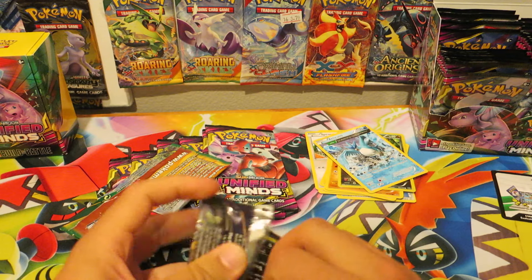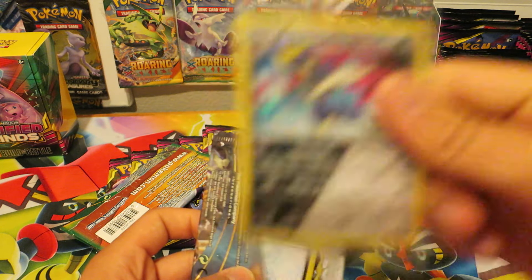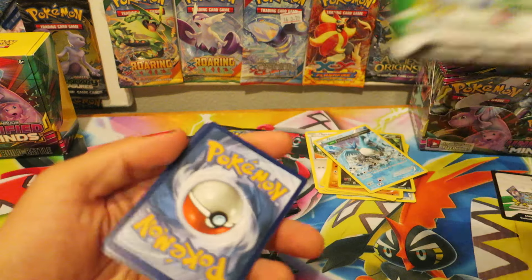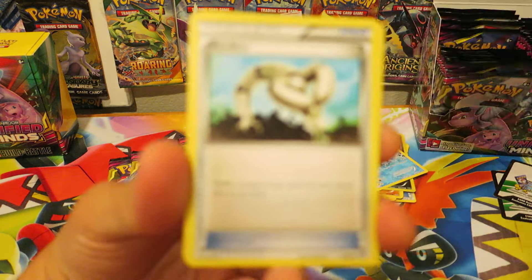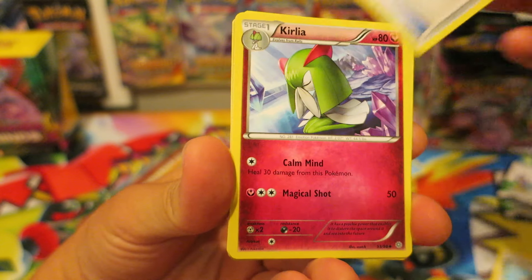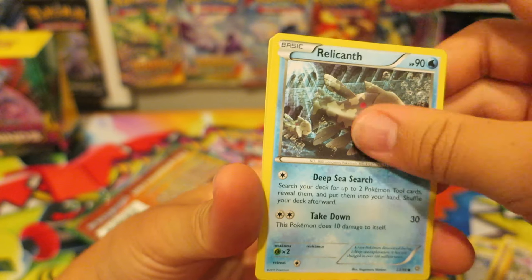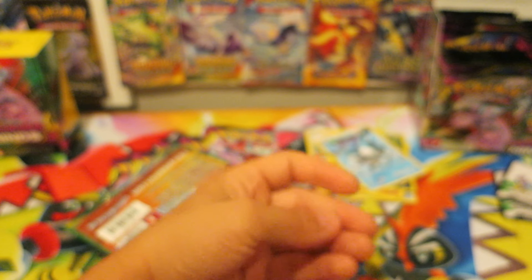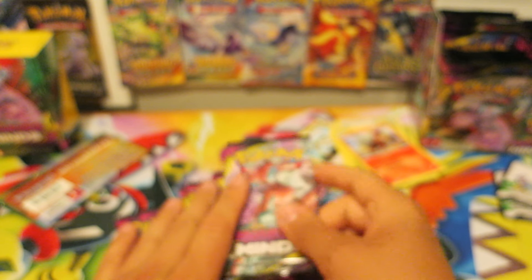Let's get this Ancient Origins Booster Pack out of the way. This pack came from one of those random collections that came with Lucario — this promo card, Bisharp and stuff. This was given to me last weekend. We kicked things off with an Eco Arm, a Level Ball, a Kirlia, a Malamar, a Bellosom, a Beldum, a Goomy, a Relicanth, a Reverse Holo Gloom, and an Entei. Poor Entei — not a lot of his cards are that good, but I do love Entei. He's probably one of my other favorite Pokemon.